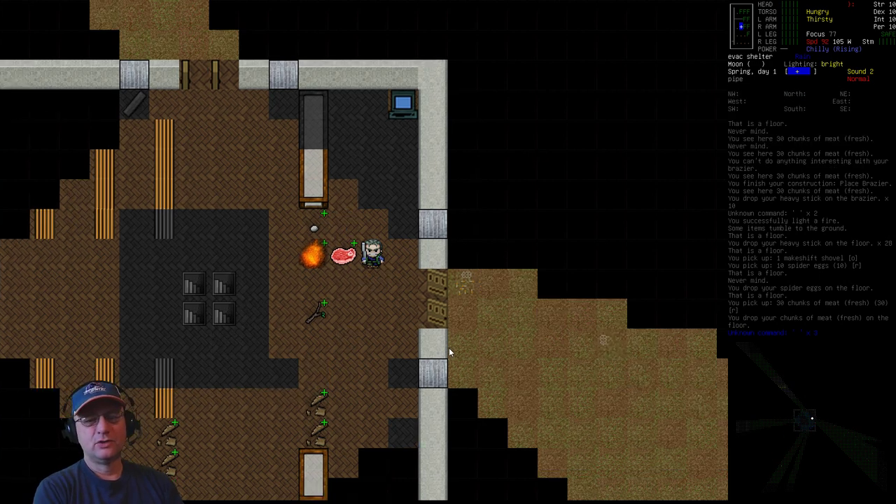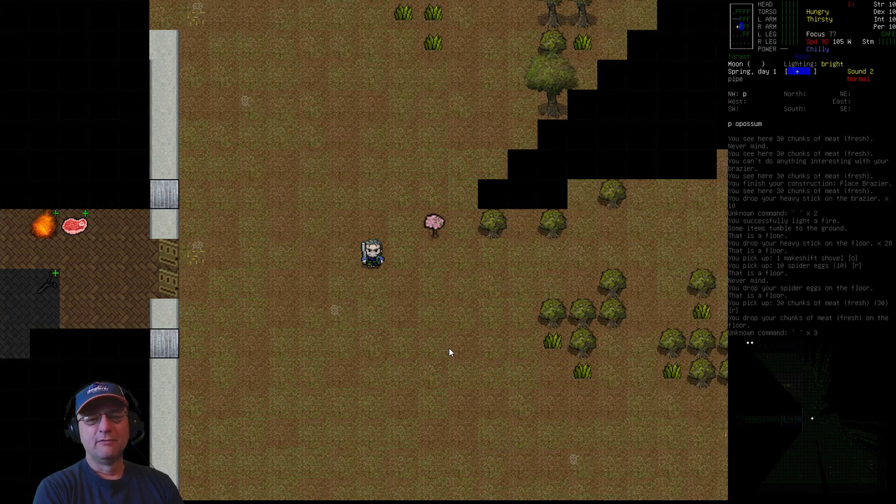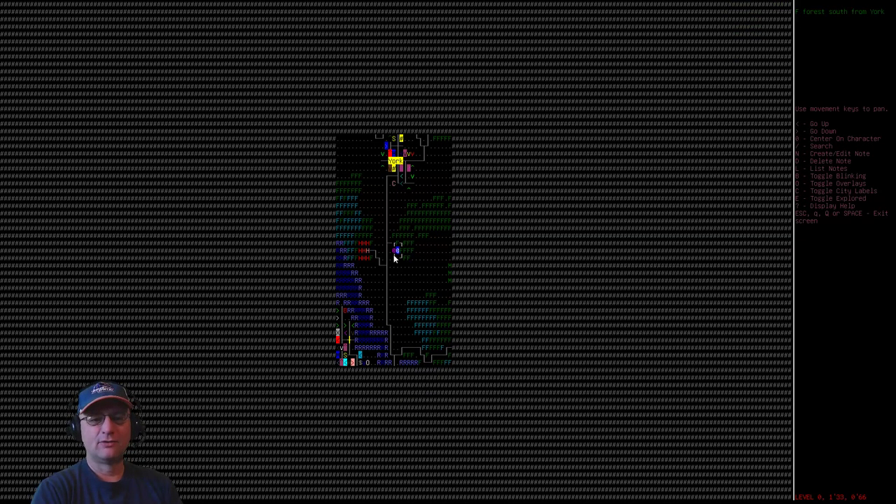The first thing to do for food preservation is to supply a source of charcoal. Charcoal is simply made by building a charcoal kiln, feeding wood products into it, and burning that for a period of time. Once the burning is done, you have charcoal to bring back to your base. I would recommend finding a forest area — in this map we happen to have one right next to our starting evac shelter, which makes it convenient.